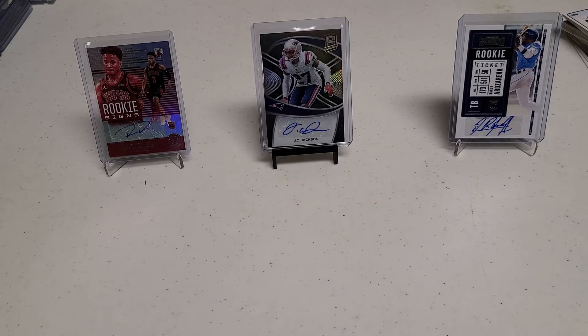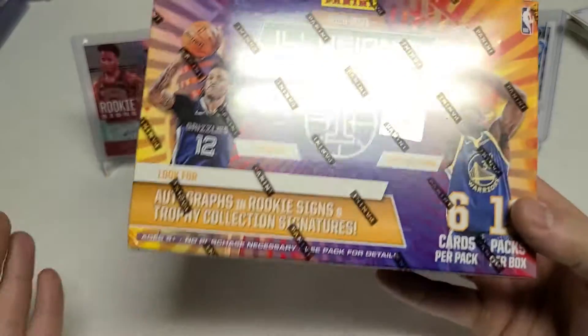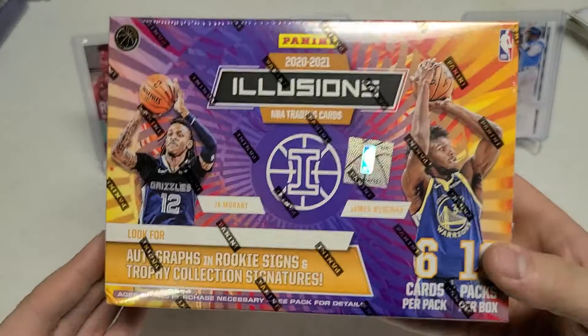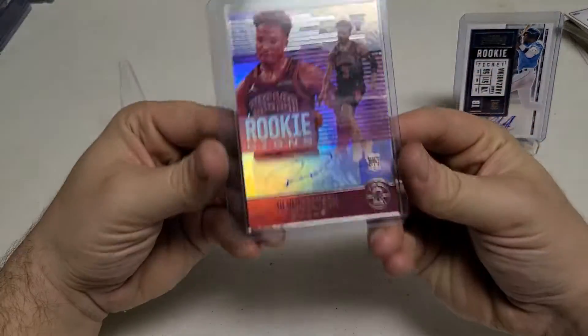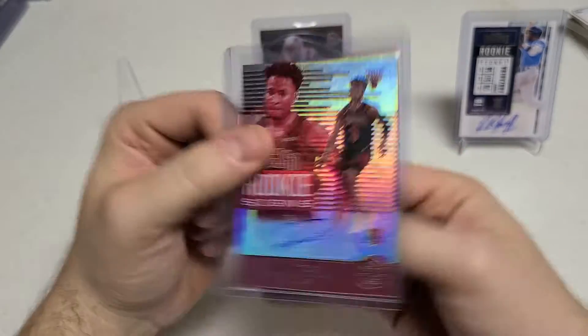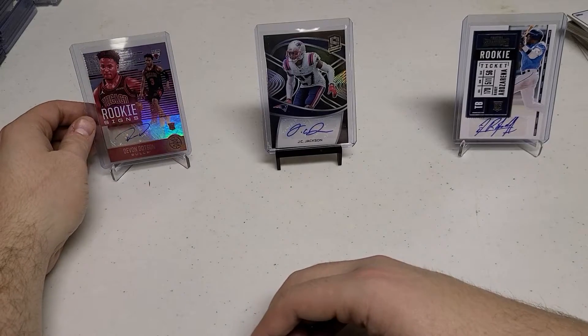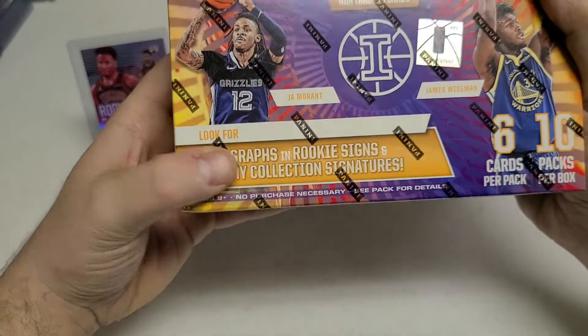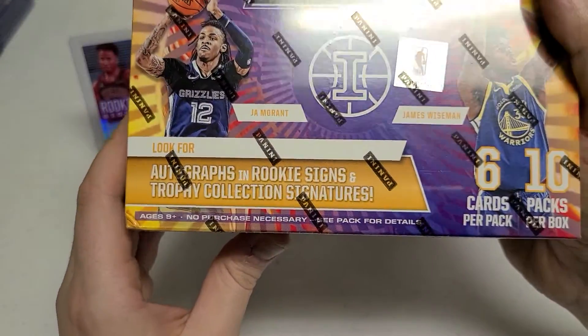What's going on everybody? This is AZ Sports Cards back at it. Today is Tuesday and we have another Illusions box that we're ripping through. This is the mega box. Last time we opened this up was last Tuesday and we did get an autograph. We got a Devin Dotson — a nice rookie card. Look for autographs and rookie signs, and we got a rookie sign. Really cool.